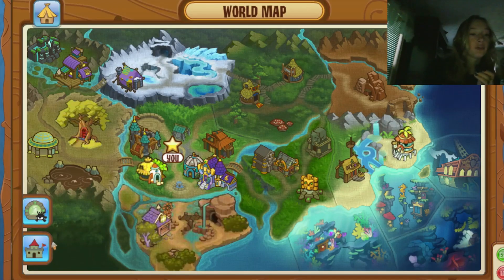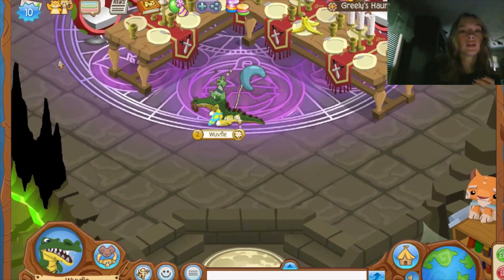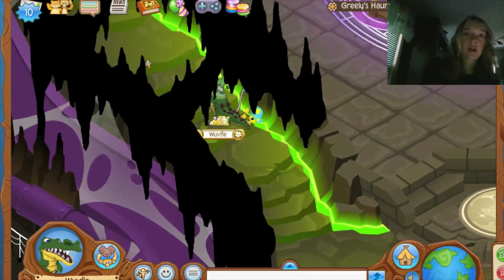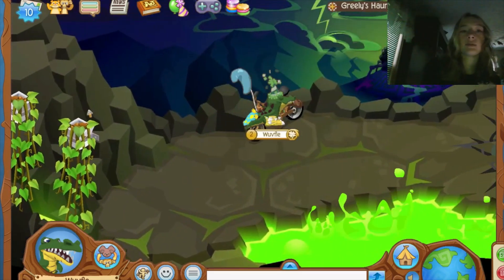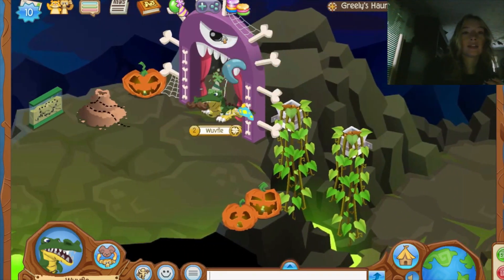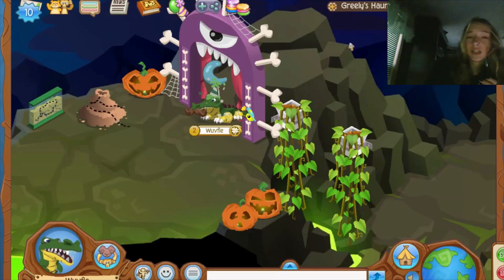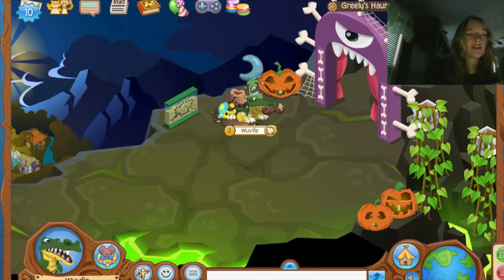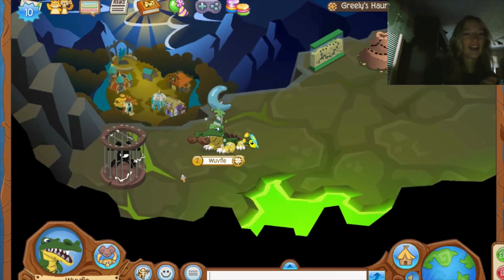Actually, let's do a quick look at two things since this is a very short update. The hidden item in the AJHQ den — Greeley's Hideout. I found it for a subscriber a while ago. You follow these stairs all the way up to the tippy top, and there's this archway here. I'm pretty sure they had this out in stores a while back — I feel like I recognize it. Oh, and they did a little Jamaa Township in the distance — I actually never noticed that about this den!